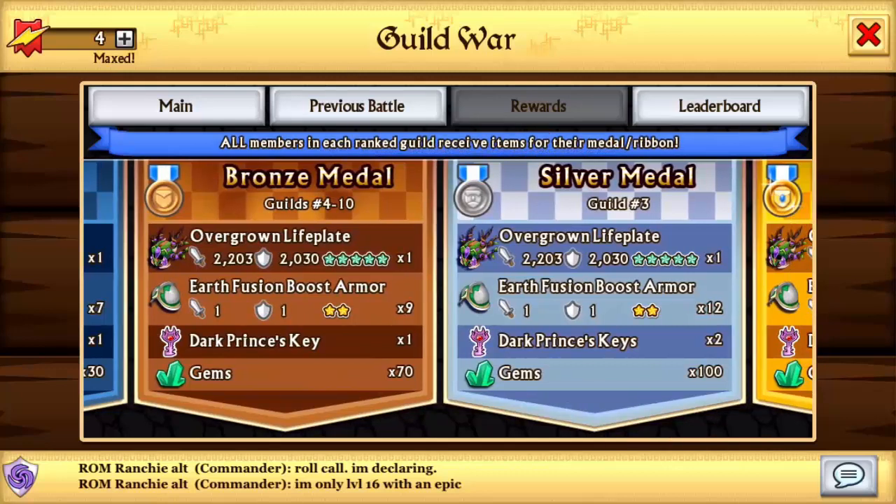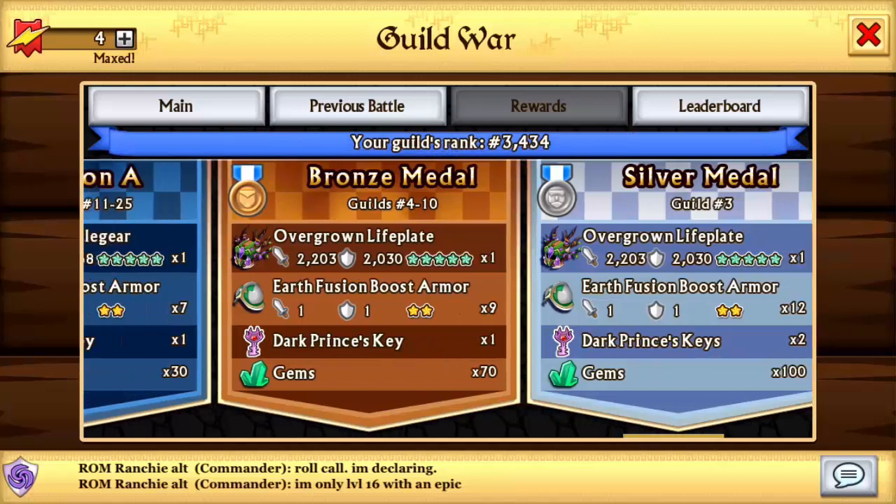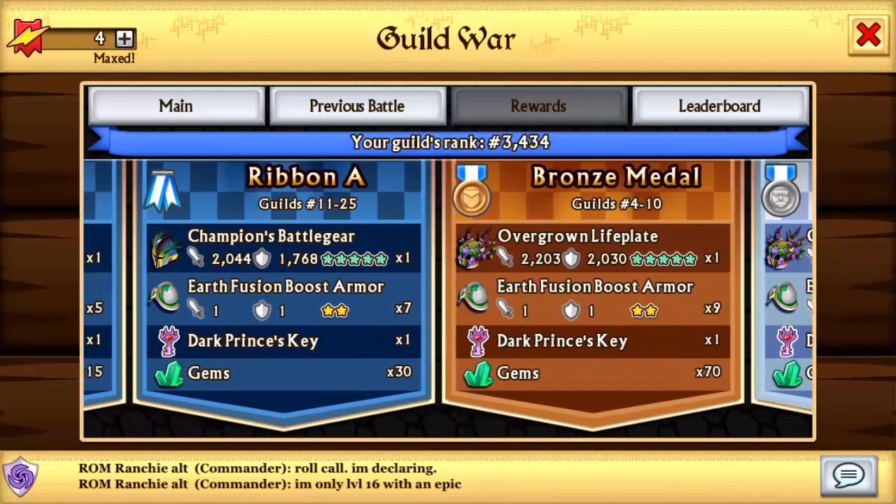The top 10 guild is going to be getting the normal version of the armor, which is still really, really powerful. Then the top 25 is going to be getting the Champion's Battle Gear. This is not that old, maybe a couple of months old. But this is an Earth and Water epic armor, so this one is also a high attack armor.